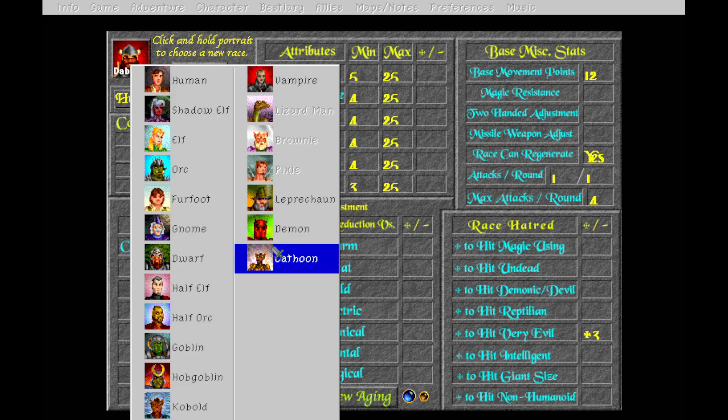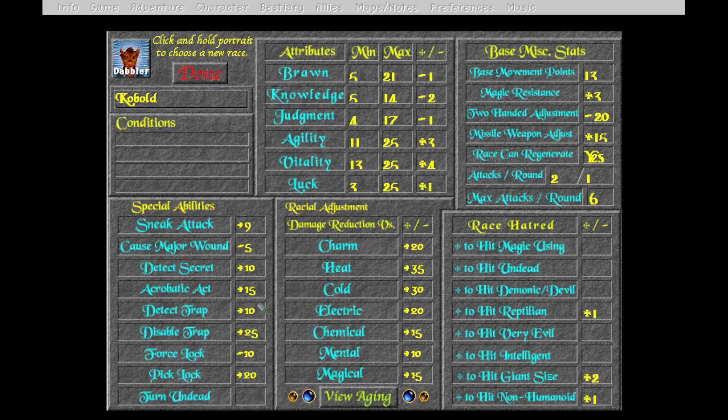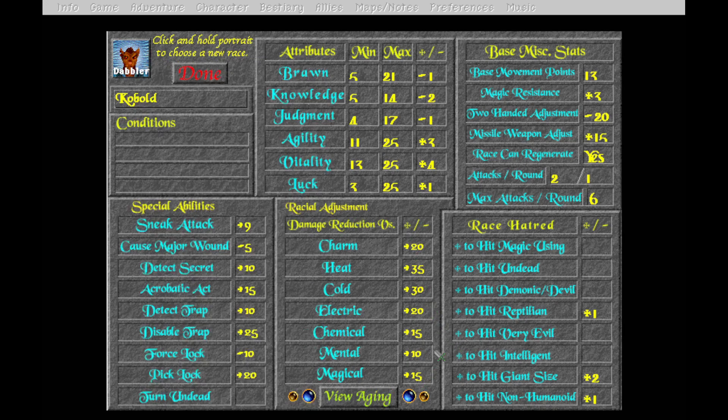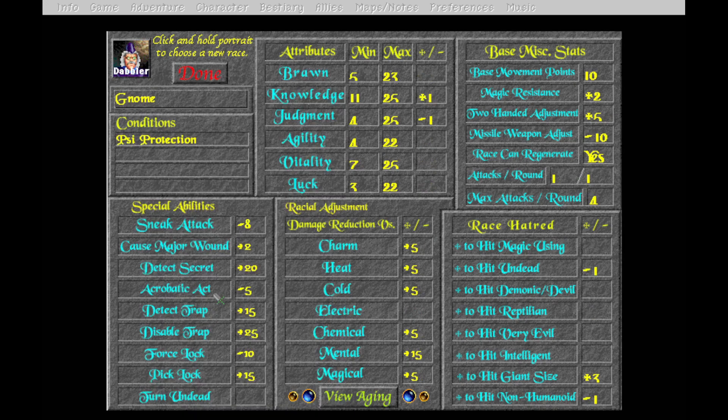Definitely not human. Kobolds are actually really good in this - they have massive racial adjustments on their damage reduction and really big bonuses. I would definitely make a kobold rogue at some point. Gnomes seem decent - let me check if they have a knowledge bonus. I forgot to look at what the dabbler's primary bonuses were - go back and look and tell me in the comments.